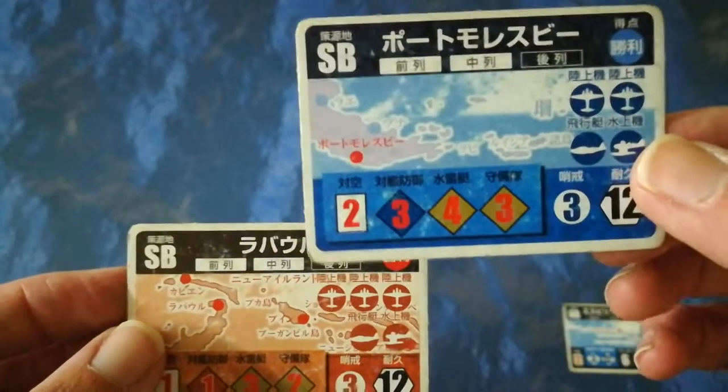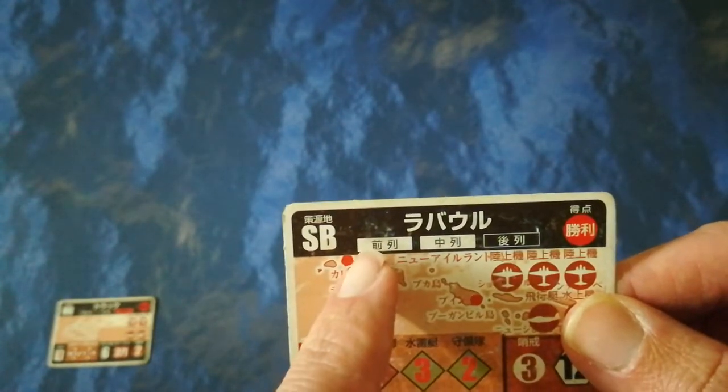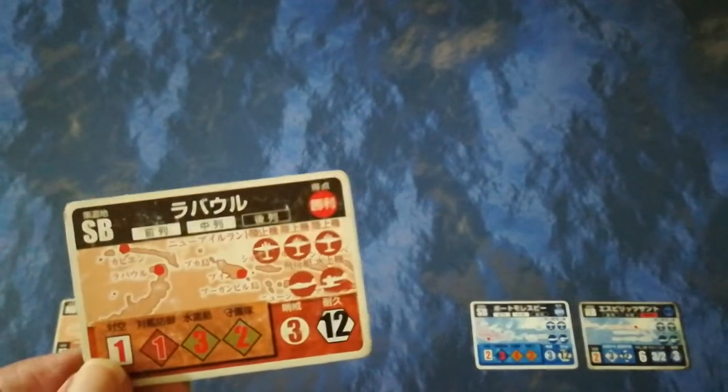Both sides have their home locations. Truk Lagoon should be on the east side and Espiritu Santo on the west. Both sides also have their strategic bases — Port Moresby for the Allies and Rabaul for the Japanese. I'll put those next to their home bases for now. As you can see from the bar at the top, your strategic base can either be in your middle line or your front line. If no other bases are drawn in the initial setup, these will end up in the front line.